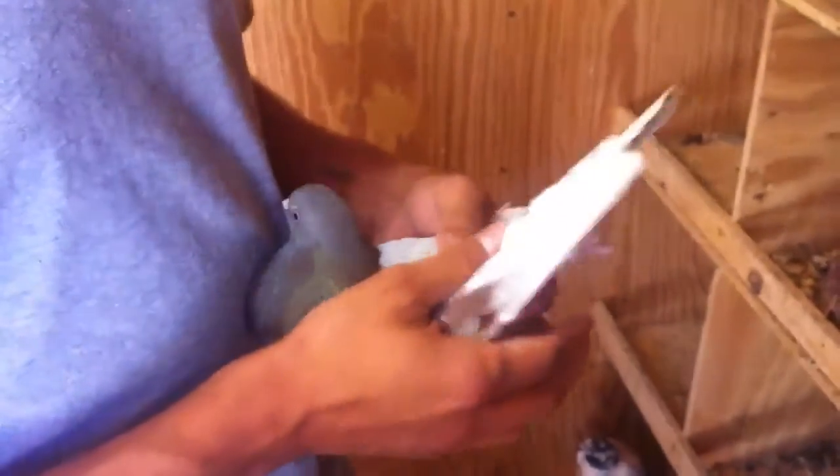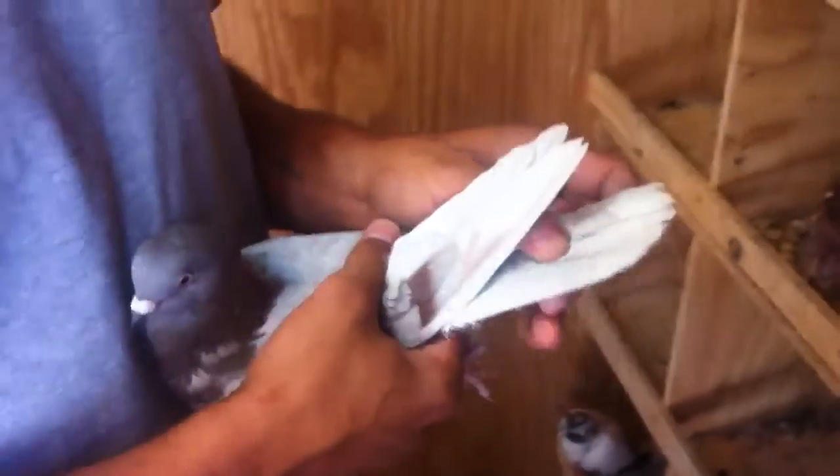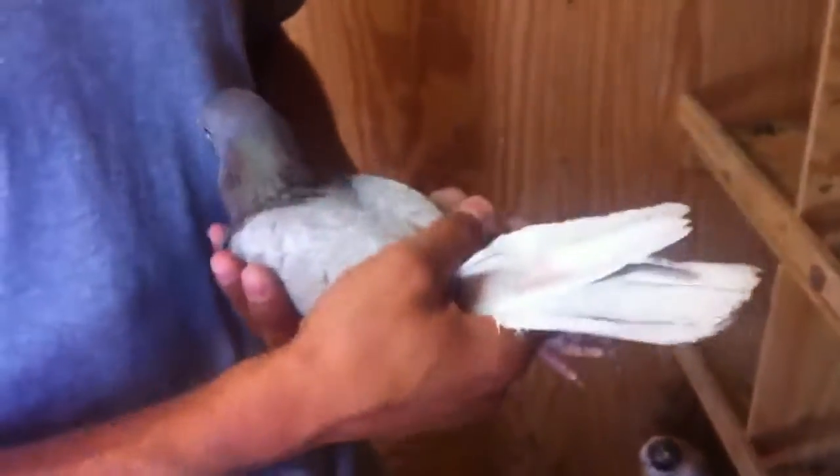I see people online all the time say 'oh, if your ash red doesn't have blue flecks it's a hen' or 'it's not a cock' — and that's just not always the case. Lots of the time people breed these to blue bars, and then if you do that you're always going to get them split.